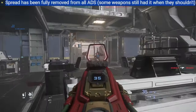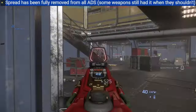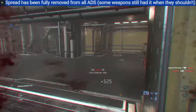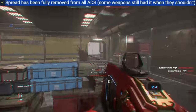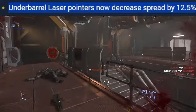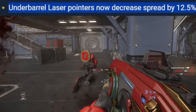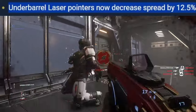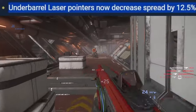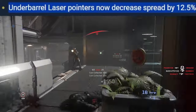Spread has been fully removed from all ADS — this is how it should have always been. Certain weapons still had spread while aiming down sights, which made them feel bad. Now you have a real reason to pull up your weapon and aim. Under-barrel laser pointers now decrease spread by 12.5% — so if you want to hip fire at close range, put a laser on your weapon and activate it for better accuracy. It's a standard feature and I'm glad it's finally in Star Citizen.